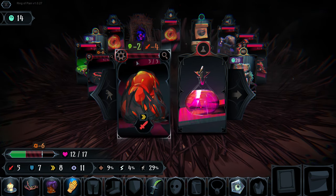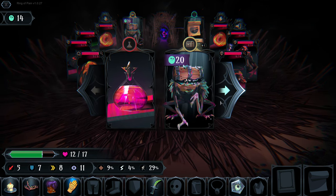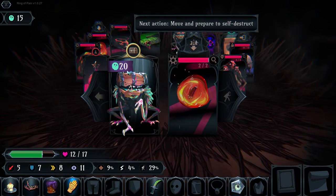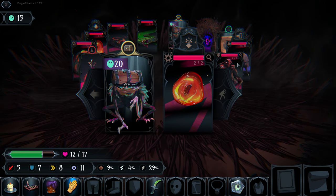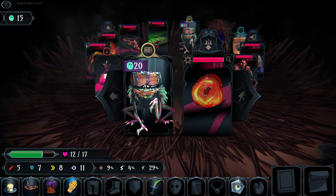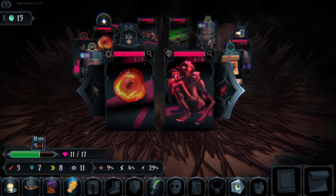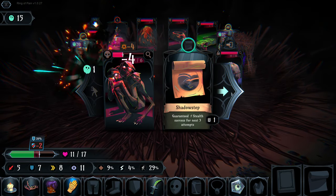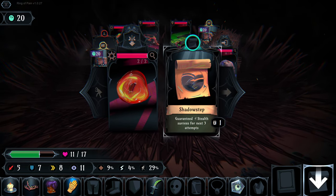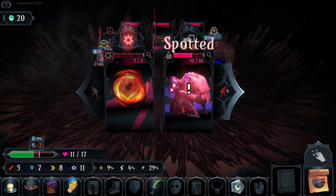We don't have enough souls to purchase this one, so we take on this little rat and kill him immediately. This guy will follow us - we can take him in a direction to destroy another enemy, or pull him back towards another. He's going to explode doing six damage, and then we can take him out very easily.